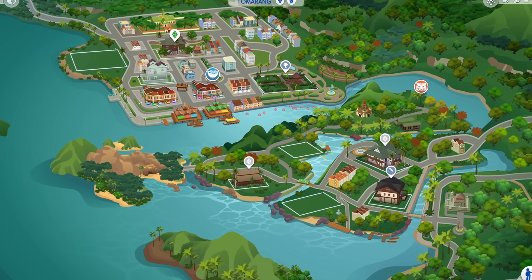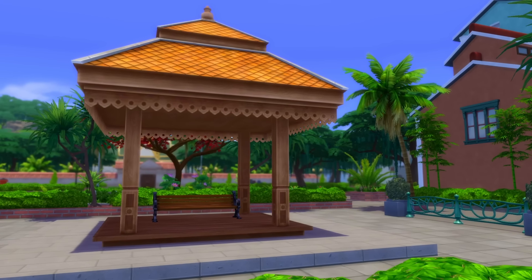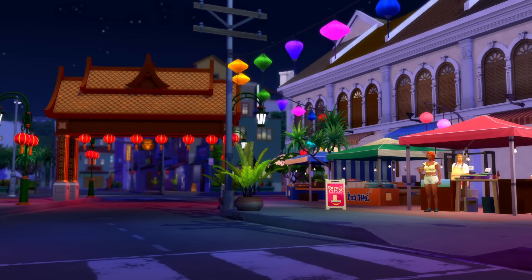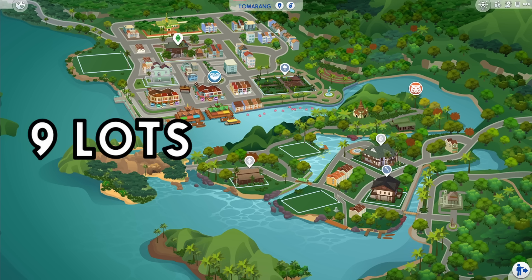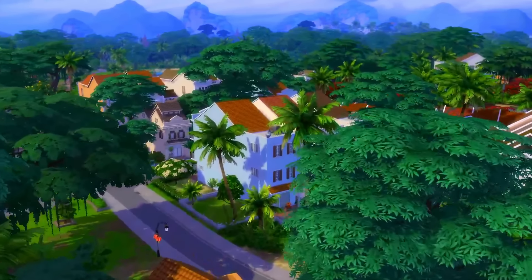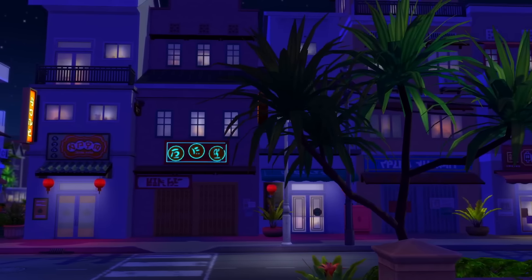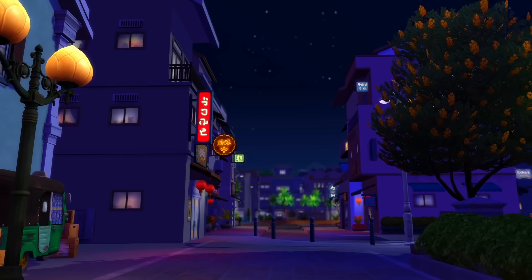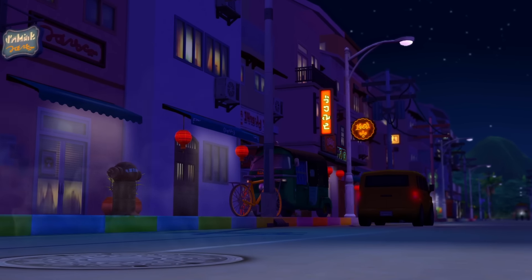The Sims 4 For Rent comes with the brand new world of Tomarang. Created to be The Sims version of Thailand, I have to admit this is one of the most beautiful worlds I have ever seen in The Sims franchise. Hands down, I am begging for more lots. Tell me why this is an expansion pack but it comes with the same amount of lots as Tartosa, which came in a game pack. I genuinely believe Tomarang is a world to rival even Sulani in beauty. The ambiance of local birds, the beautiful backdrop of South Asian buildings, the gorgeous lights of the night district — I felt so at peace traversing this world. Even if there was nothing to do, but that's a gameplay problem more than anything.